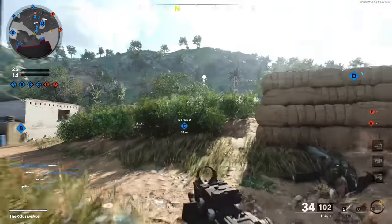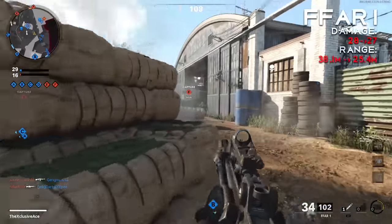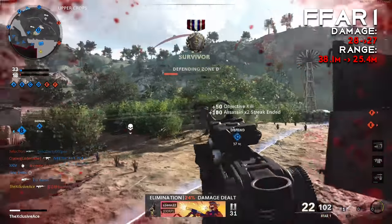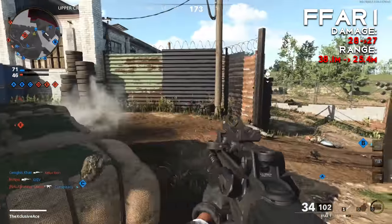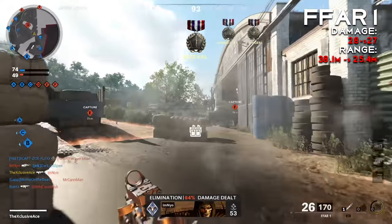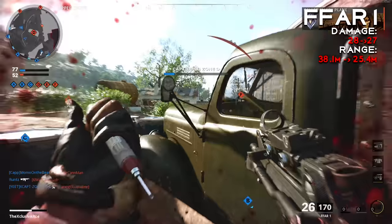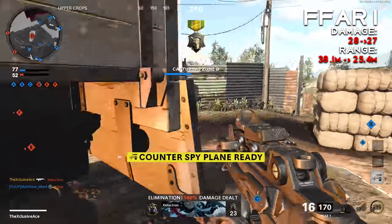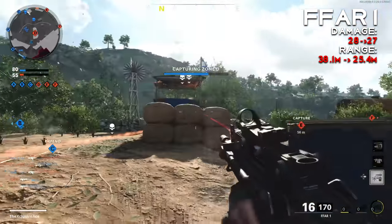Let's hop right into it and start with weapon balancing. First up, the FFAR — this one got a few nerfs. The first thing they did is nerf the damage from 28 down to 27 at close ranges. This might seem like a really insignificant change, and in a lot of ways it is — this doesn't change the number of shots to kill; it's still going to be a six-shot kill up close.